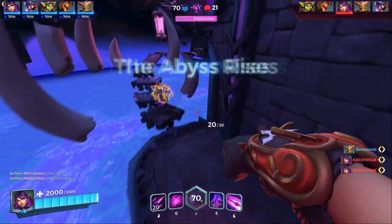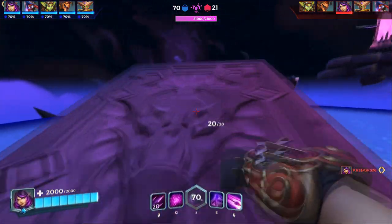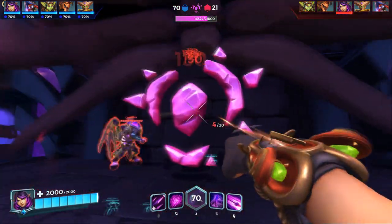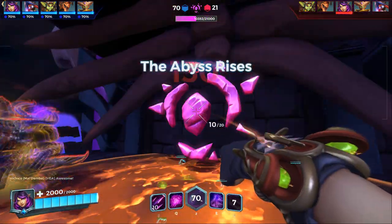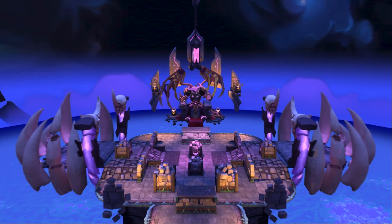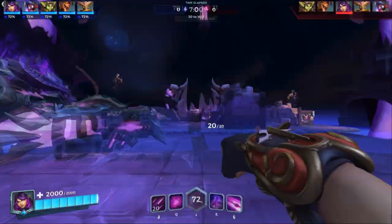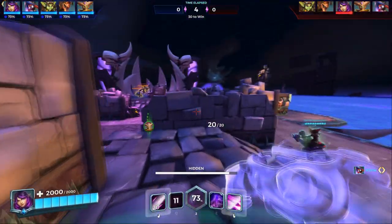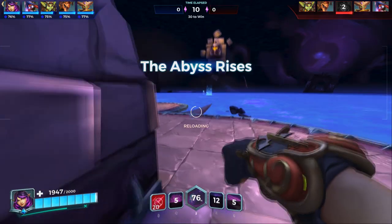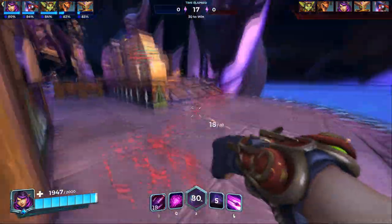Continue up the tower, avoid the abyss, and collect the boost for your team. At the very top platform there is a crystal with an HP bar that must be destroyed. After destroying it, an entry opens and the entire team is automatically teleported to the final area, which is a team deathmatch map. You play a normal TDM but with 30 points instead of 40. The number of kills your team gets equals the abyssal shards you earn for the event store.